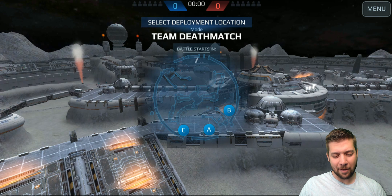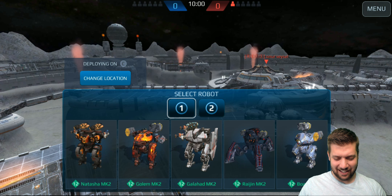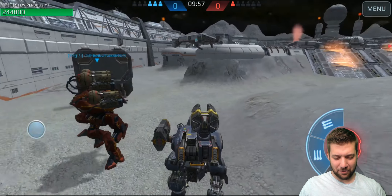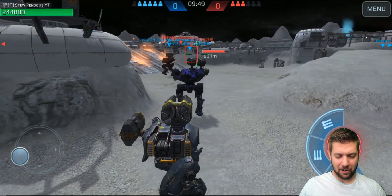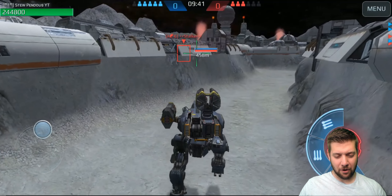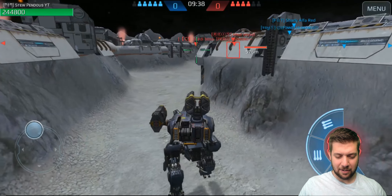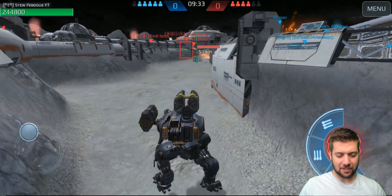Alright, so it looks like we're dropping in on a TDM on the moon. So this should be interesting - we're probably going to get Shock Train and Hydra to death, I would imagine. My plan is to move in with this Boa and see if we can help pressure this guy over here. Typically on this map you get most people dropping in over on that side, so that's probably where most of their team is going to go. Typically what happens is you get all the Shock Trains lining up over here and that's where they camp out for most of the round, either on the hill or over there.